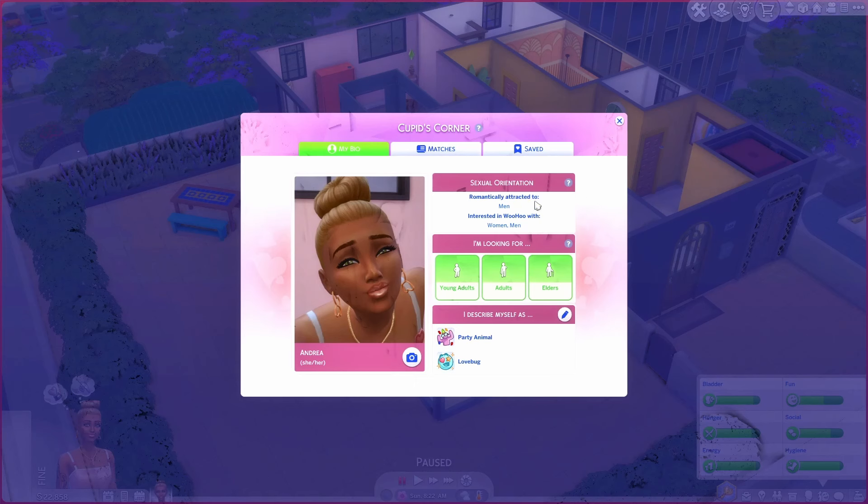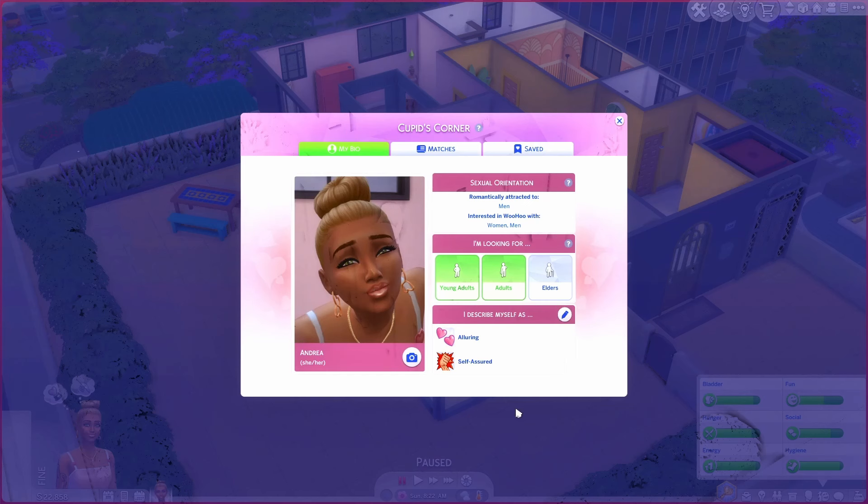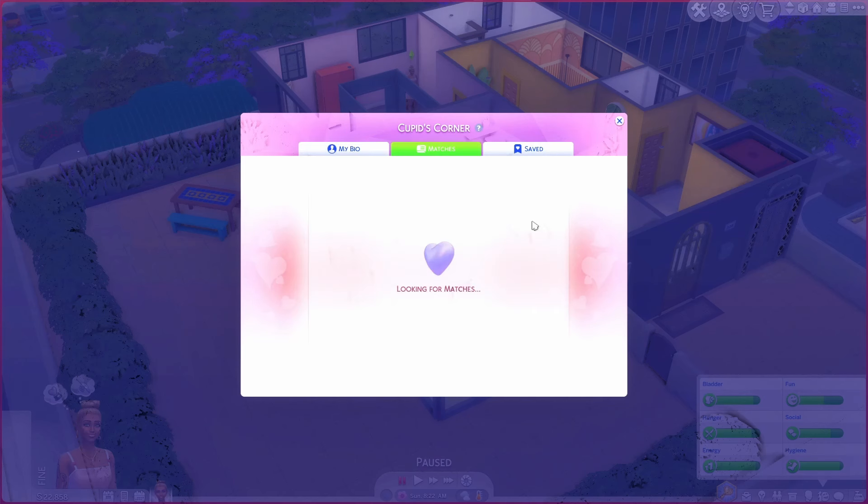We are romantically attracted to men and interested in woohoo with women or men. We're looking for young adults or adults. We can describe ourselves with two traits. I think we shouldn't be too up-front about the party animal thing — that might be a red flag — so let's tell them we are self-assured and alluring and leave the other two off. Looking for matches — this is so exciting!